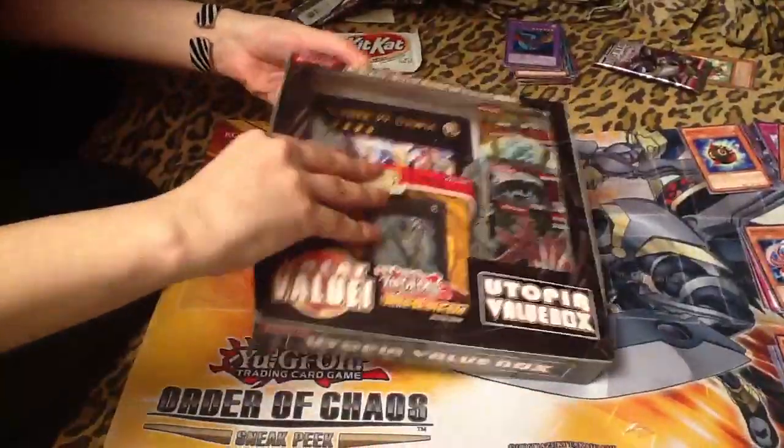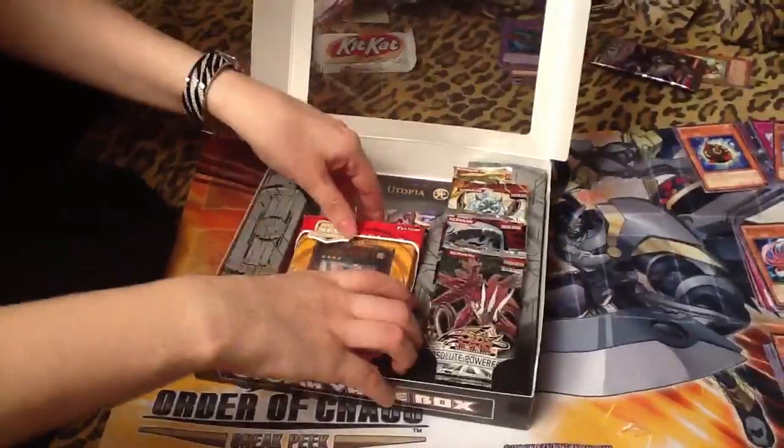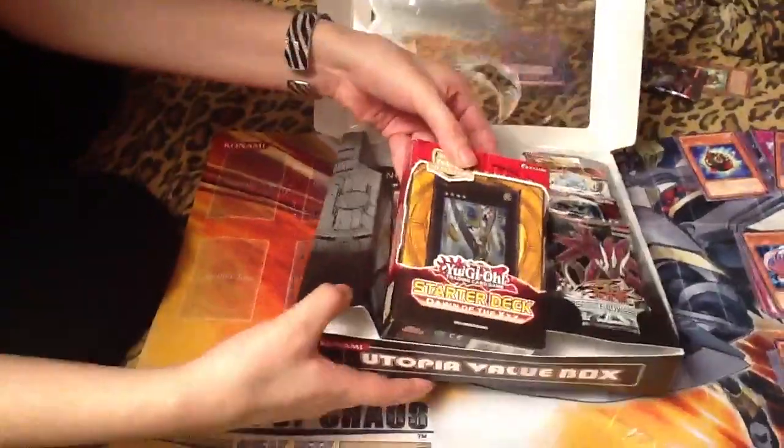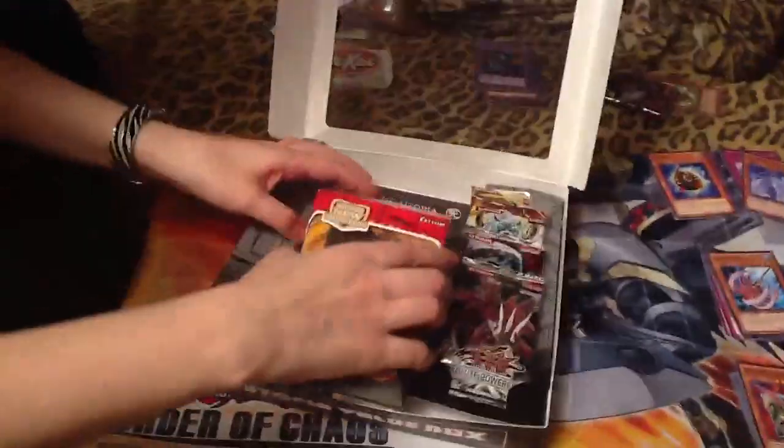Which way do we do this? It's like a little tray — like a donut box or something. Alright, I don't want to hurt the thing behind it. This is not coming out the way I want it to. Box aside.